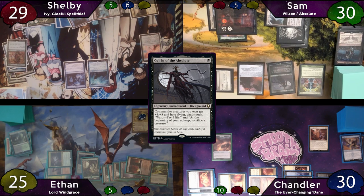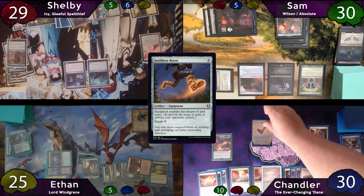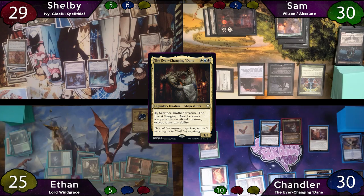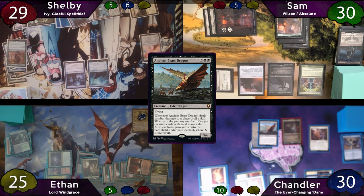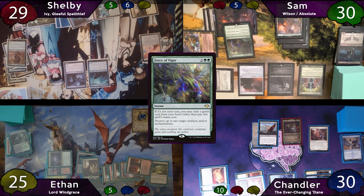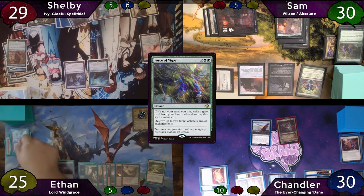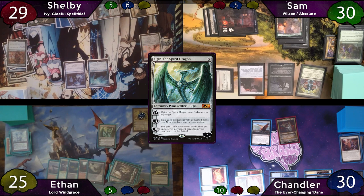Another Nezahal trigger and a Smuggler's Share trigger, since Shelby drew 2 cards this turn. Chandler plays Castle Vantress as land, taps for 2 to cast Swiftfoot Boots — Nezahal triggers — then taps for 3 to recast Dane and 7 to cast Ancient Brass Dragon. He cracks his treasure to equip his boots, but Sam has a response: he free-casts Force of Vigor exiling Abrupt Decay, targeting both the Swiftfoot Boots and Smuggler's Share. Tapped out, Chandler passes to Ethan, who upticks Windgrace to discard Glacial Chasm and draw 2, then taps for 8 to drop Ugin the Spirit Dragon.